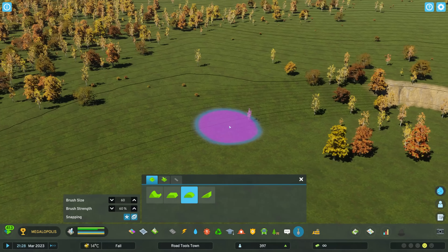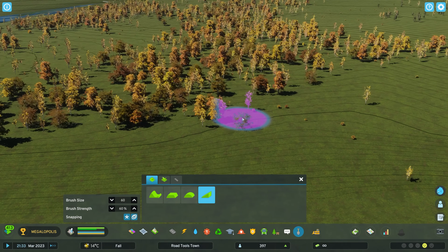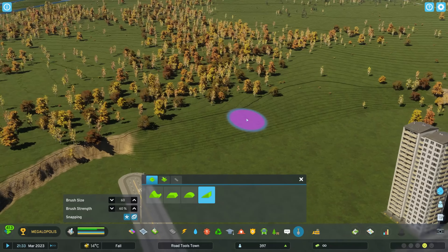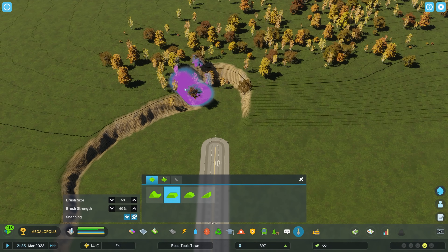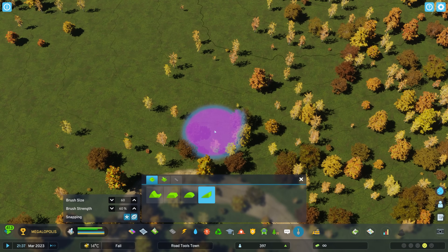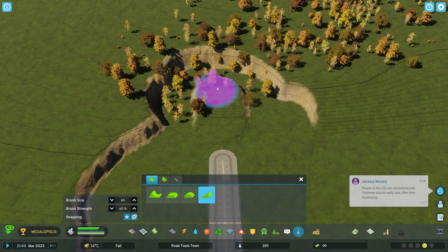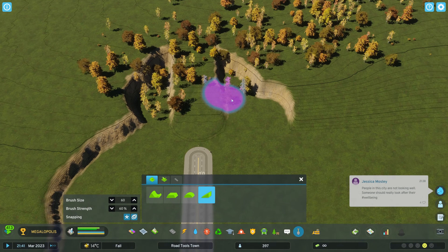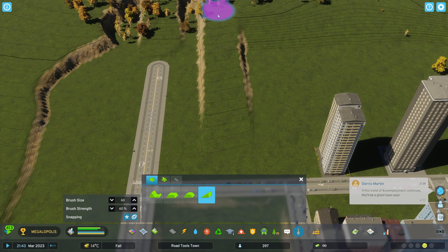Unsoftened terrain gives a harsh incline; softened terrain spreads those contour lines back out and makes everything nice and smooth. Our fourth tool is the Slope Terrain tool, which again has different functions for right and left click. If I wanted a road to slope up to a layer rather than going up a steep hill, I right-click with the tool to set the target height, then left-click and drag to create that slope.